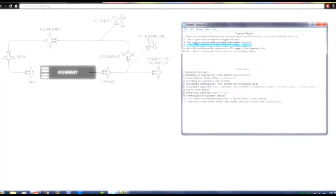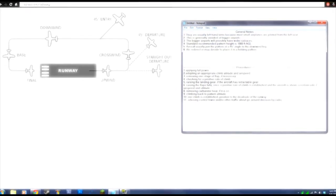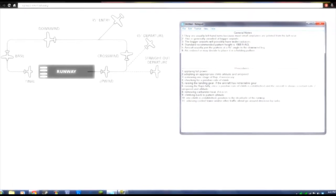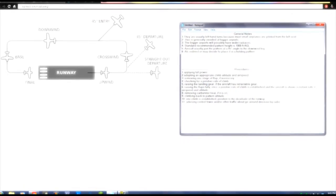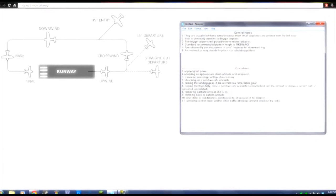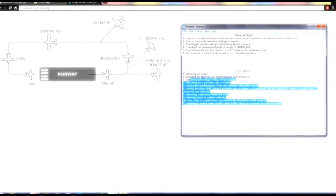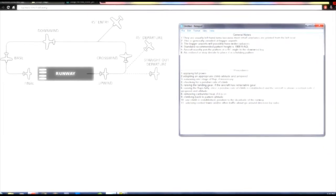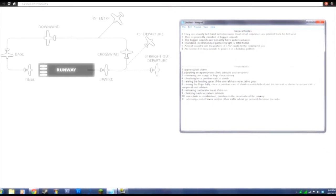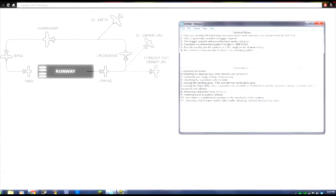As you'd expect, bigger airports will space the distance out more. Anyway, as you can read the procedures here, not too much explaining needs to be done. I will go into Flight Simulator and show you guys how to do this. It's just a lot easier for me to do this in the video than to switch over and go back and forth.